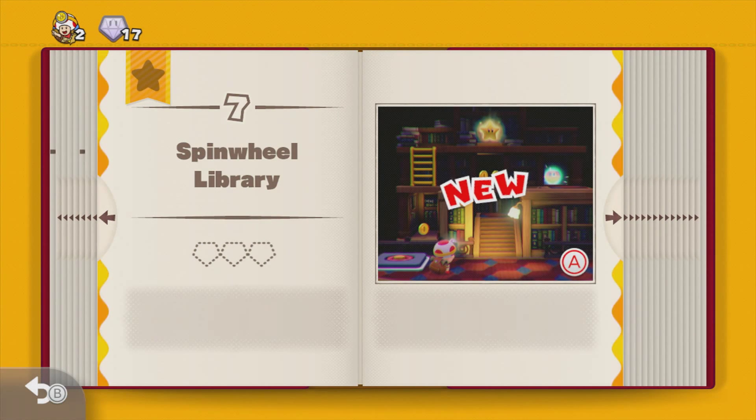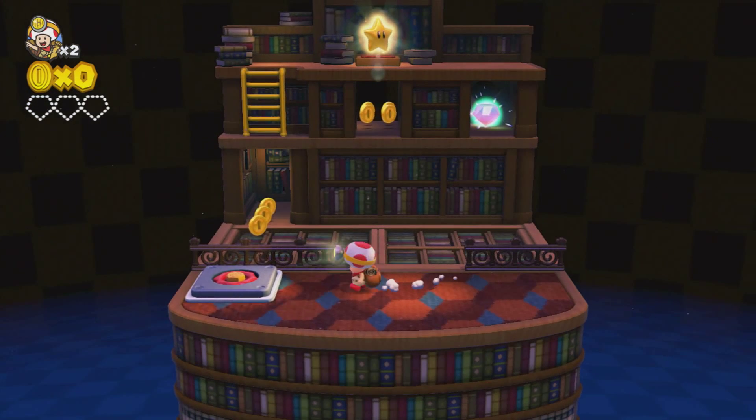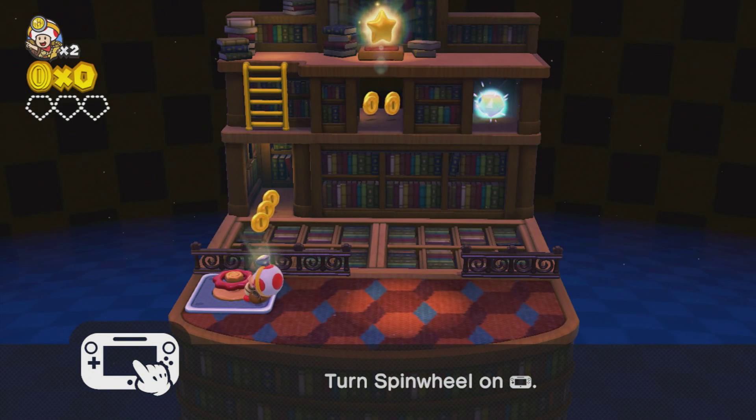Hey console creatures, EMG Smash Central here back with some more Captain Toad Treasure Tracker action. This time we're taking on the Spin Wheel Library Episode 7. Looks like it's a little bit of a haunted library, might be some boos in there. Kind of reminds me of Luigi's Mansion, one of my all-time favorite GameCube games after Super Smash Bros. Melee, of course. So we got a spin wheel here.